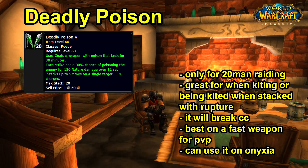In PvE a lot of people dislike Deadly Poison because it takes up a debuff slot and can reduce raid DPS — which is fair enough. However, if you were actually permitted to use it you would end up doing more damage than with Instant Poison on your weapon. The real viable time to use Deadly Poison, particularly Deadly Poison 5 from the Ruins of Ahn'Qiraj, is in 20-man raiding — Ruins of Ahn'Qiraj and Upper Blackrock Spire. Just be mindful that many bosses in Zul'Gurub and Ruins of Ahn'Qiraj have poison resistance.